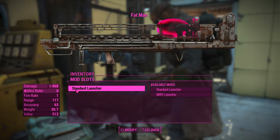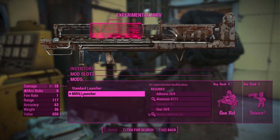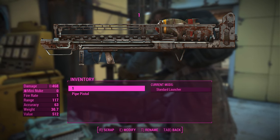The MIRV launcher is crafted at the weapons workbench under the Fat Man modifications. Once crafted, re-equip the standard launcher but keep the MIRV launcher mod in your inventory. Then go ahead and name the Fat Man '1' and the pipe weapon '2'.